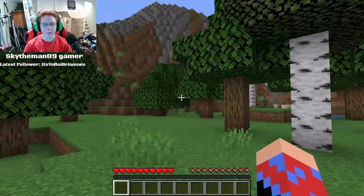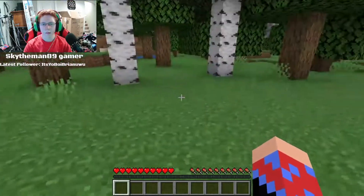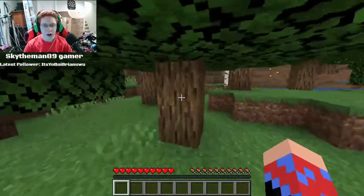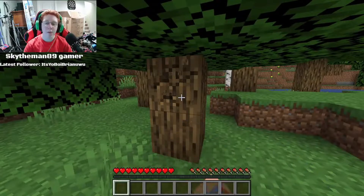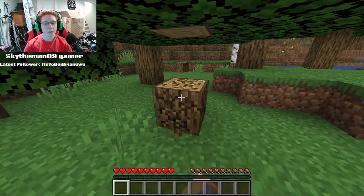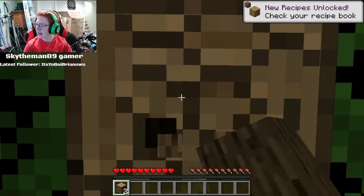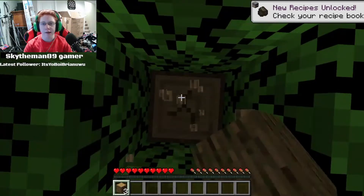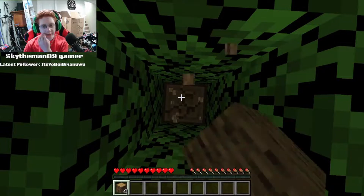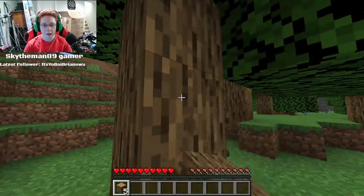Ooh, this is a nice spot. Why is my mouse freaking out? I'm walking backwards. I know how to walk in this game, very very well, as you can tell. So I'm going to start with all the boring stuff — chop down some trees, make a pickaxe, get started. And then from there we will go off and try to find a lovely place to live.